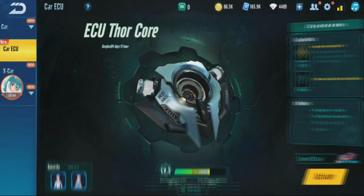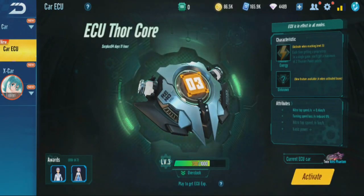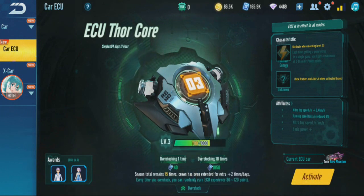Every race your ECU experience will go up. You can also buy experience using vouchers — one time is 40 vouchers, 10 times is 1000 vouchers. If you press one time it gives you random XP, and it keeps increasing.